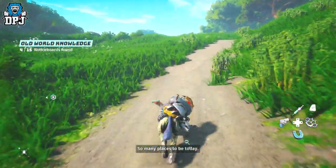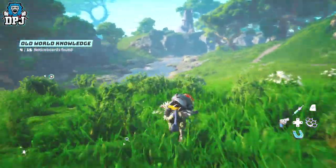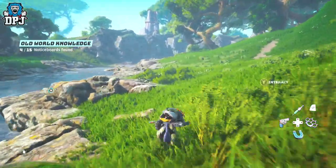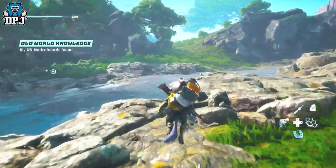Levitate is an ability which will 100% assist you in battle — you can fly above enemies and shoot down at them. But it's also another ability which will help you out massively in terms of exploring and genuinely making life easier when it comes to checking this beautiful world out. The Levitate seriously helps out here.